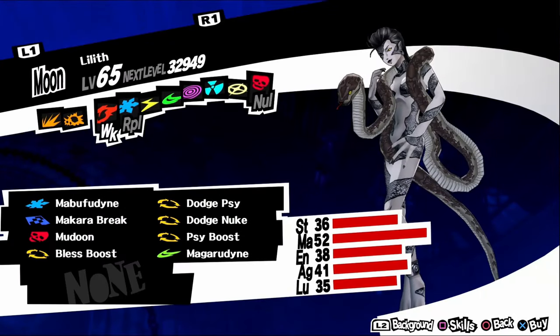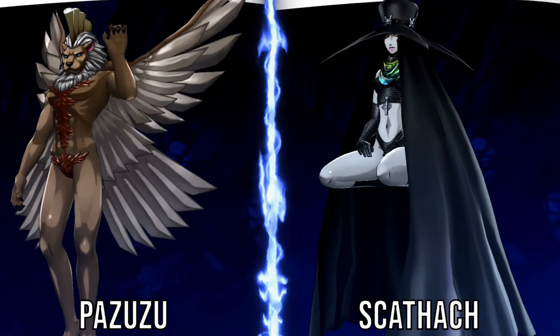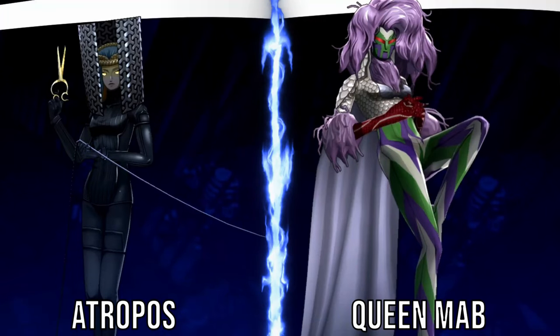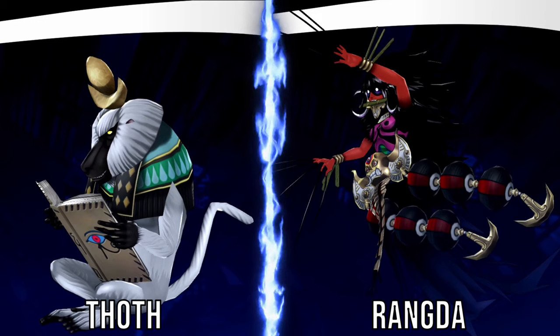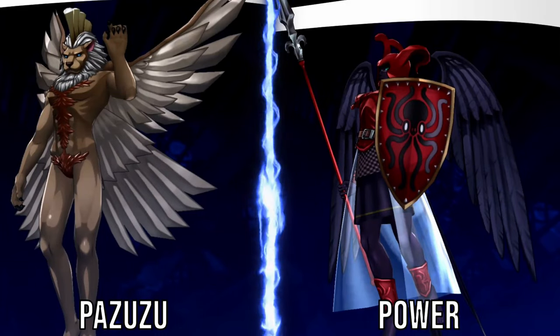Next up we have the Depths of Mementos. Down here you will find Lilith, aka Howler of Desire, which is weak to fire. It has a timid personality, so negotiate with kind answers. For a fusion, fuse a Scathach and a Pazuzu. Melchizedek, aka Pagan Savior, is weak to wind. It has an irritable personality, so negotiate with serious answers. For a fusion, fuse a Queen Mab and an Atropos. Moloch, aka Sacrificial Pyrekeeper, is weak to ice. It has a gloomy personality, so negotiate with vague answers. For a fusion, fuse a Rangda and a Thoth. Dionysus, aka Hedonistic Braggart, has no weaknesses. It has an irritable personality, so negotiate with serious answers. For a fusion, fuse a Pazuzu and a Power.